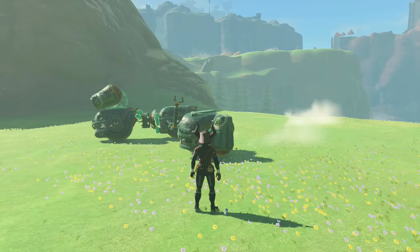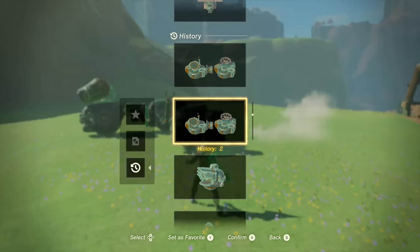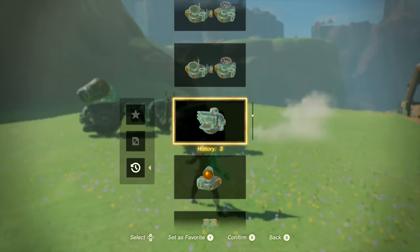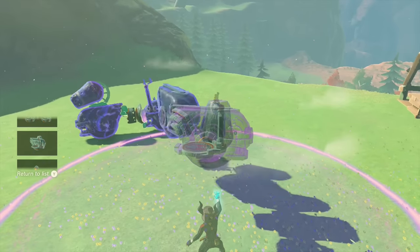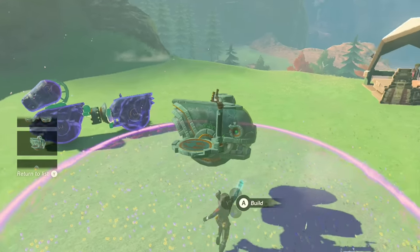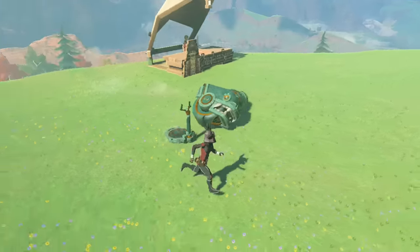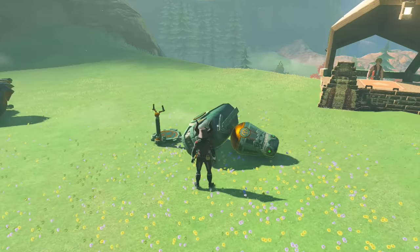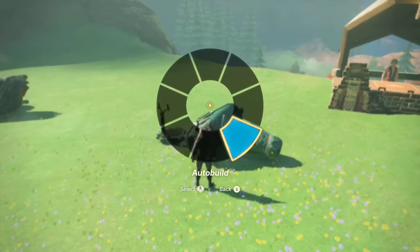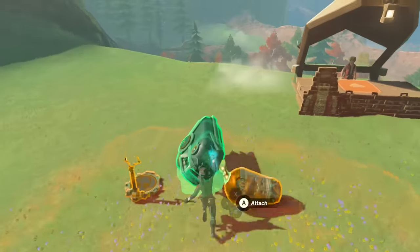I'm going to break this down using my auto build. I just made the master cycle a second ago and here's the build. It only costs nine Zonai to make. We're going to place this over here and cancel out so it can break down. It's a very simple build to make — nothing complicated about it, which is why this build is so awesome. What we're going to do is take this small wheel and flip it on its side and put it down.